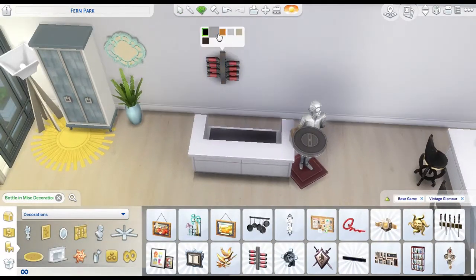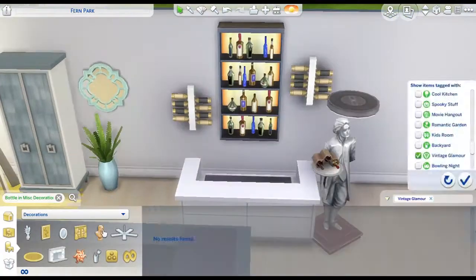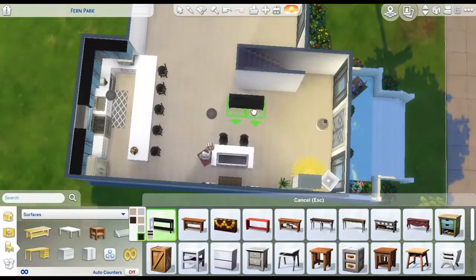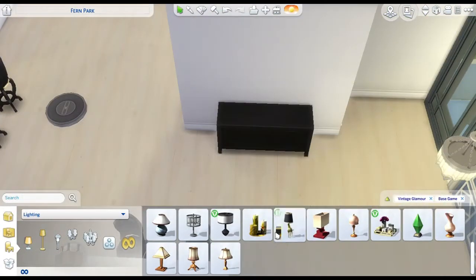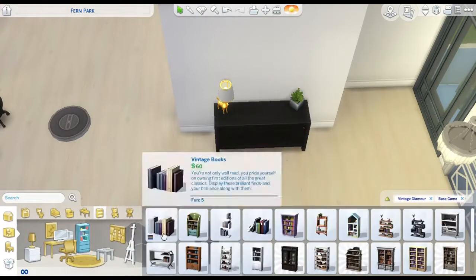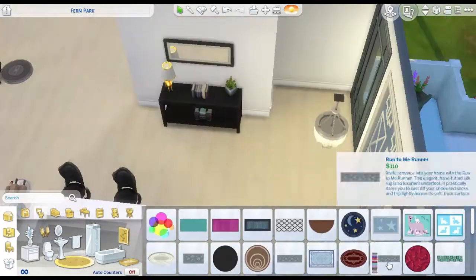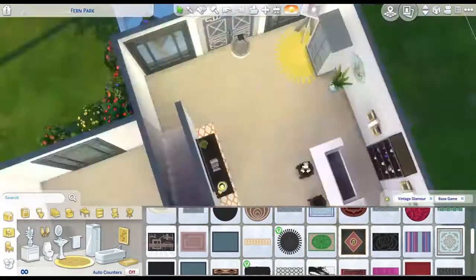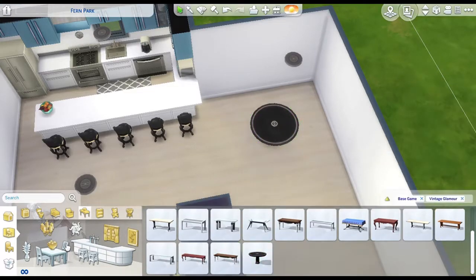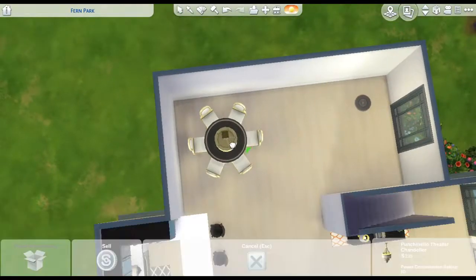We have this lovely butler statue, which I didn't know actually existed in the game, but I found it and thought if this isn't the perfect build to use it in, there won't be one. So we have a little bar area with a nice butler statue, and then this is just an accent table with a radio. The books act as a bookcase as well, so you have two radios and two bookcases on the first level.